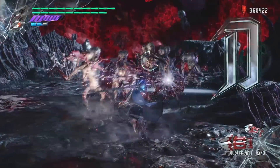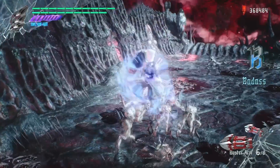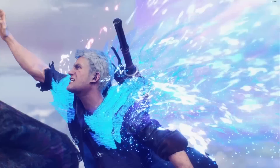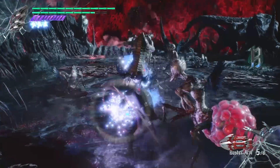Buster Arm. This was made specifically with Nero's Devil Bringer in mind, as he was originally able to slam enemies into the ground. Before the end of the game this is useful, but after Nero unlocks his Devil Trigger form, this Devil Breaker quickly becomes obsolete.